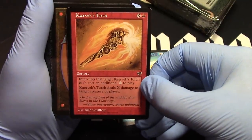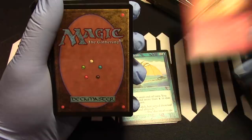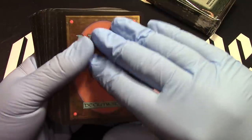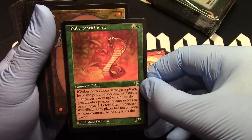Kaervek's Torch. Interrupts — oh yeah, they don't have interrupts anymore. They should bring them back, make things work correctly. Sabertooth Cobra.